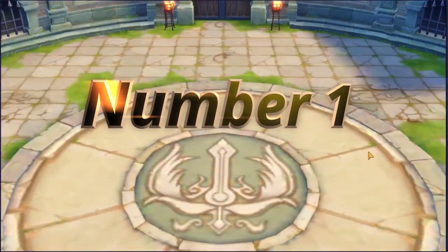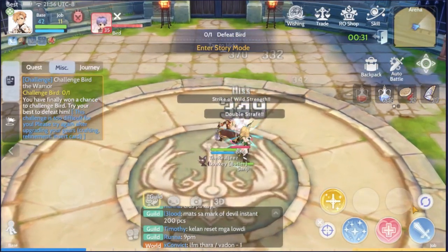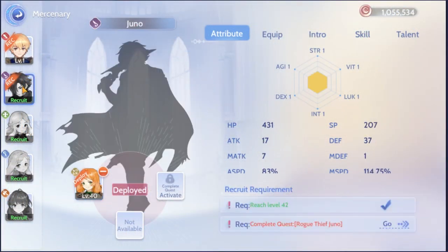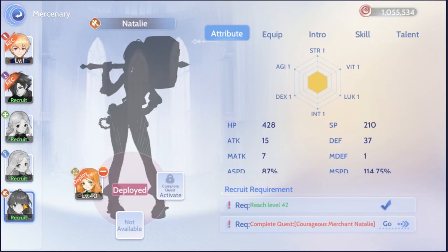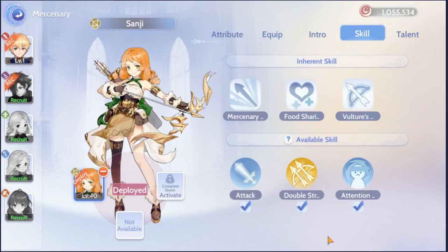Let's get straight into it with number 1. Mercenaries are companions that will help you with your travels when playing. They can attack when you attack, take majority of the damage, and so on. There are currently 5 different mercenaries that you can choose from, each one benefiting you differently depending on what class you pick. They also have a set equipment that you can upgrade using coins to make them stronger.